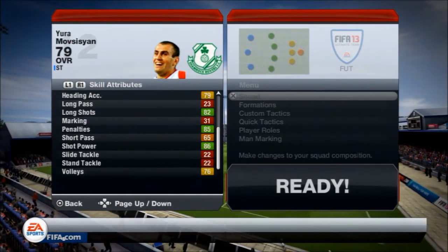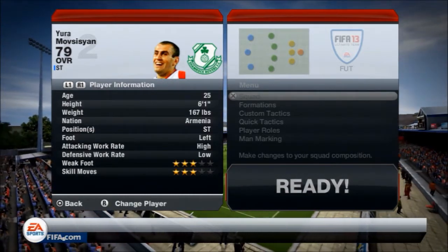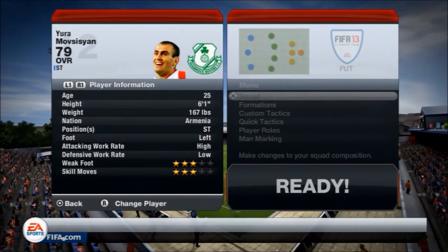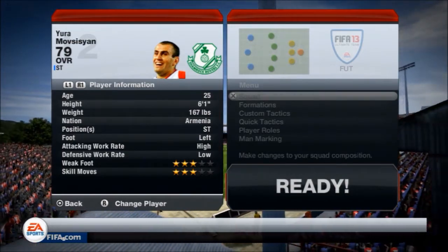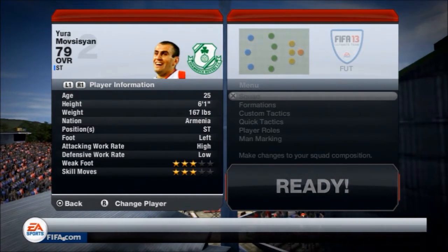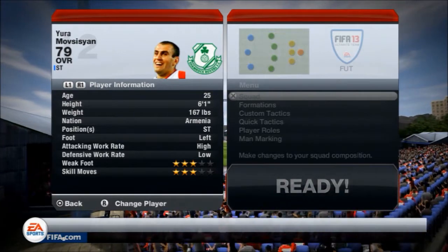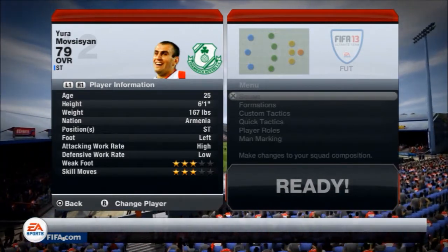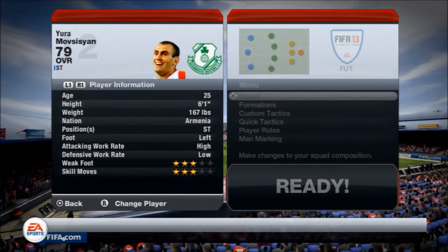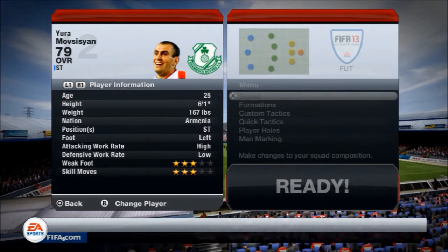He does look not bad as a striker. On his second page you can see 3-star skill moves, 3-star weak foot. He's got a high attacking work rate and a low defensive work rate which is absolutely fantastic for a striker — that means he'll stay out of the pack and won't come back that much. He's also 6 foot 1, so hopefully he can get on the end of some crosses in the box and score a few headed goals. He's also left-footed so he can cut in and curl it or have a shot with his left foot, which is always handy.